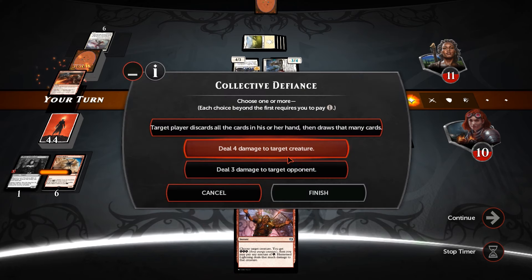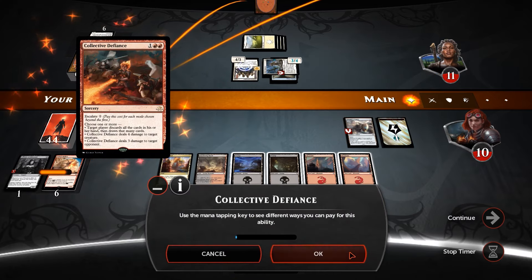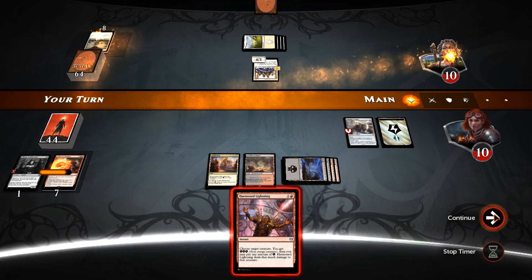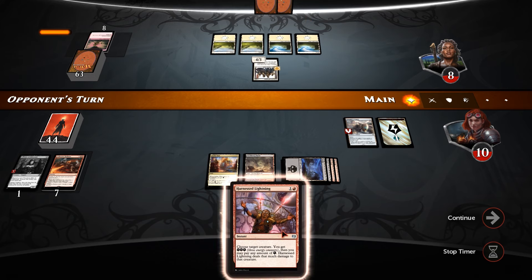Harness Lightning — we can save that for the irregulars. So Collective Defiance: four to a creature, three to the opponent — take out the Lieutenant before it grows too big. Shock our opponent. There we go, then just hold up Harness Lightning. So we've got him back down to 8. We've lost steam, but he has as well.